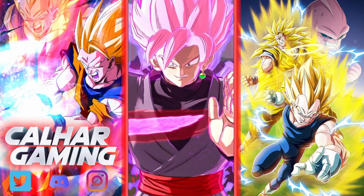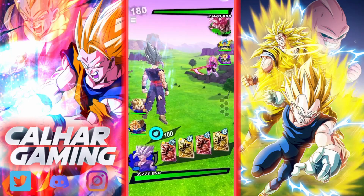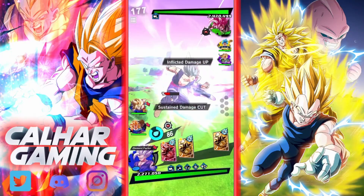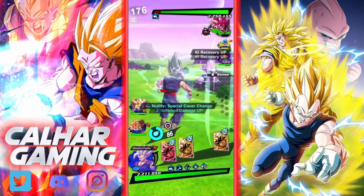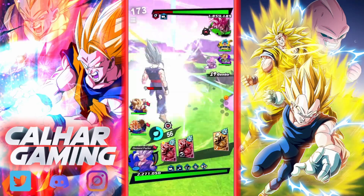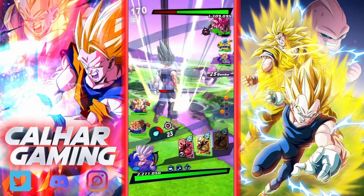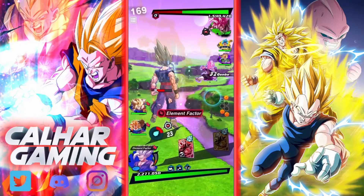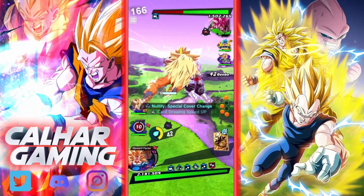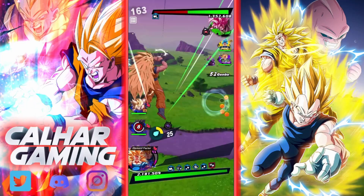Starting off against a fusion-future squad. They do have a Rose Goku Black, which is less than ideal, to be honest. We started off well here, and Beast Gohan should be able to do some good stuff against Rose Goku Black if we get a green card, a blue card, or any of those sorts of things.